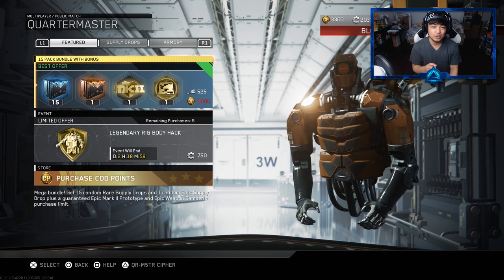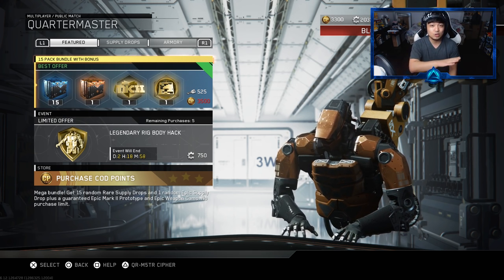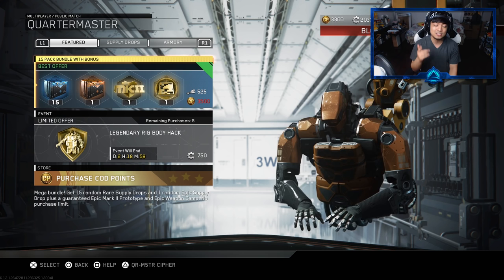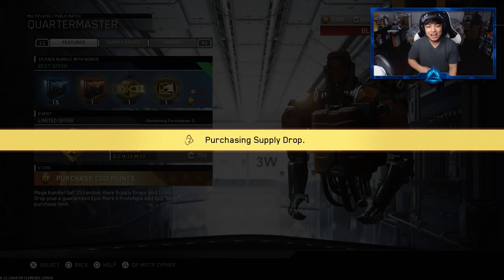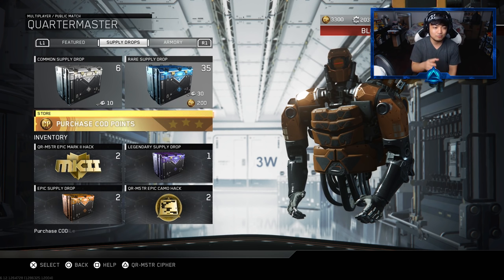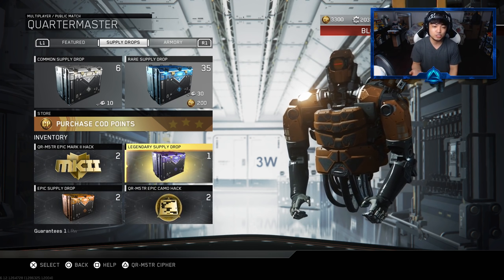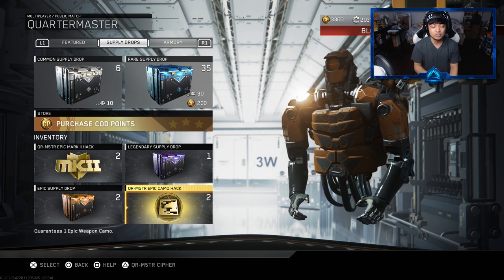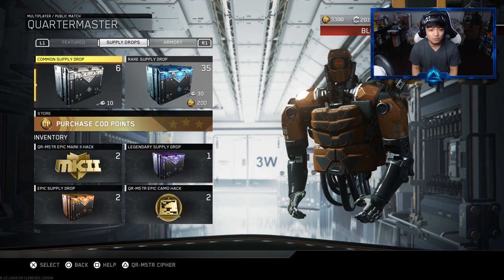We're going to use 525 keys - pretty much all I have left, about 577 keys on my account. So we're going to buy this and then open up 15 rare supply drops, one epic supply drop, the mark 2 weapon hack, and the camo hack. Hopefully you guys enjoy this one. If you've already bought this before, let me know how it went in the comments. If not, see how it goes for me first. Alright, let's open up the 15 bundle with keys.